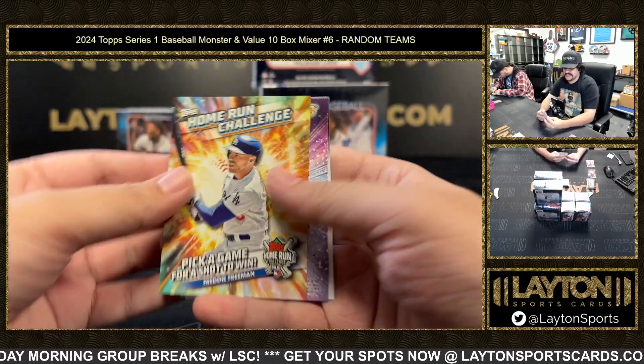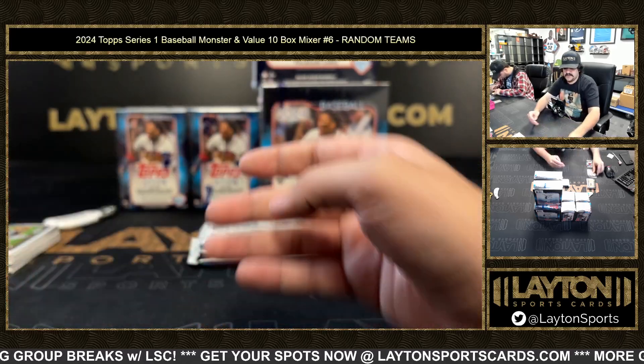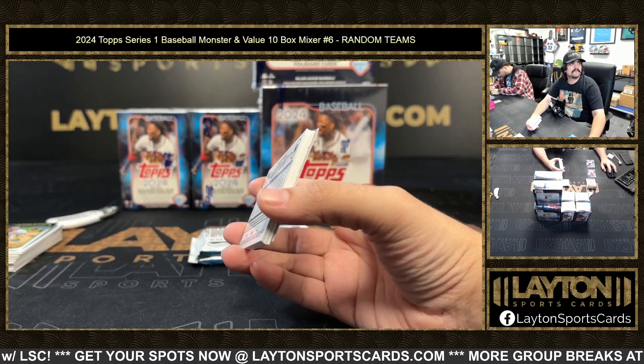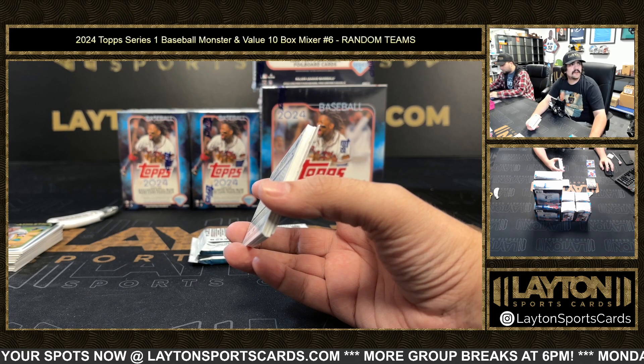Home run challenge going to be Freddie. Jordan Lawler on the rookie stars and Ruiz. All right guys, next up we have a Logo Fractor — 10-box rain or pick your team.